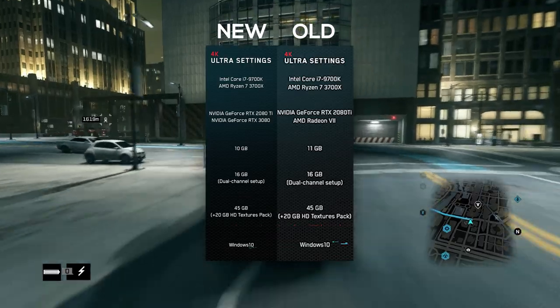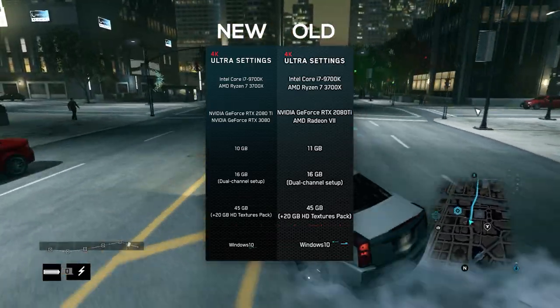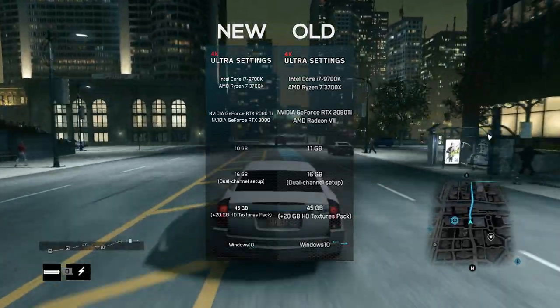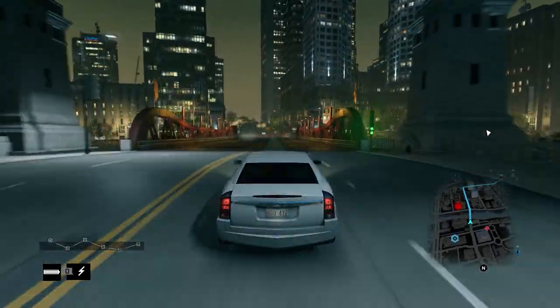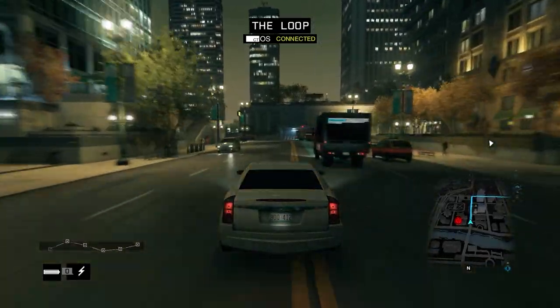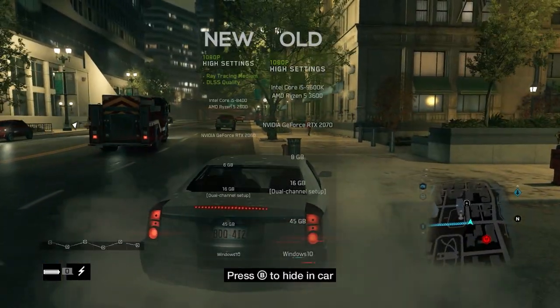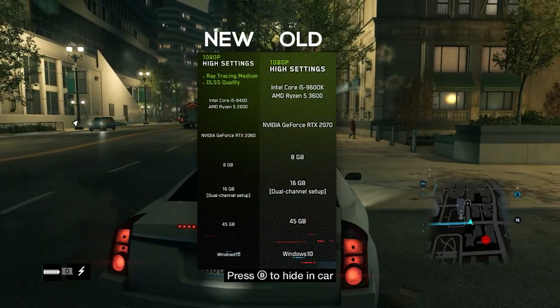For ultra settings 4K, the CPU is the same, except there is no AMD GPU listed here. The only GPUs listed are an Nvidia GeForce RTX 2080 Ti and an RTX 3080. Considering how the 3080 and 3090 launch went, I don't know how many people will have a 3080 by the time Legion comes out. Also, the required VRAM has been bumped down from 11 gigs to 10 gigs.